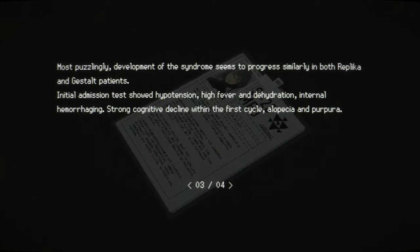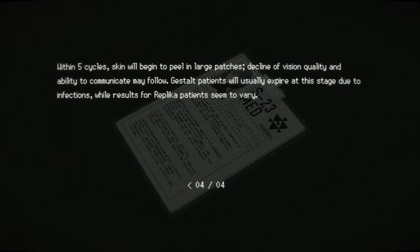Initial admission tests showed hypotension, high fever and dehydration, internal hemorrhaging, strong cognitive decline within the first cycle, alopecia and purpura. Within five cycles, skin will begin to peel in large patches. Decline of vision quality and ability to communicate may follow. Gestalt patients will usually expire at this stage due to infections, while results for replica patients seem to vary. Peeling skin, and they can't see as well - that explains why these creatures don't seem to see me very well. Good for me.